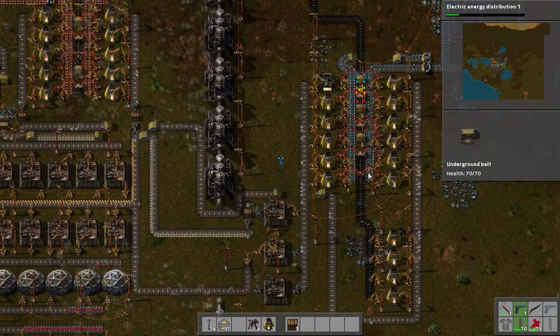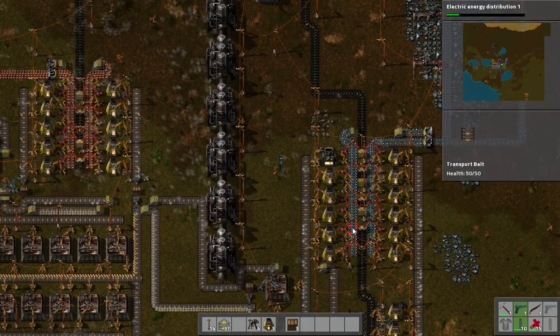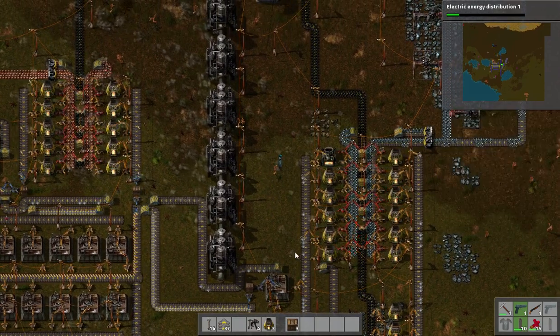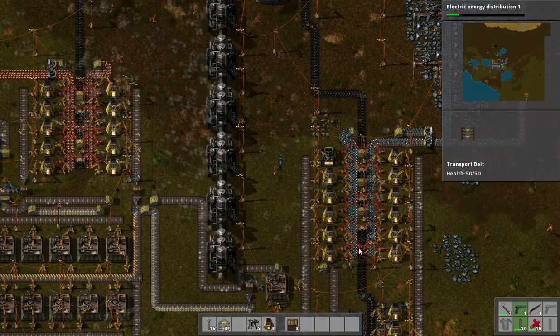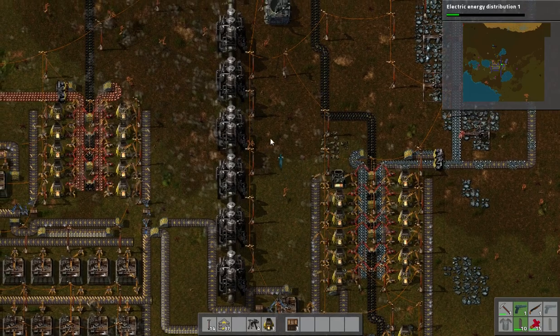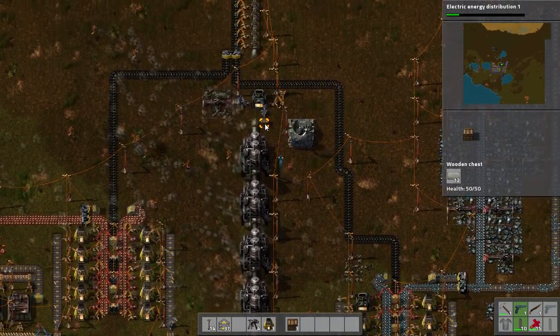Once I hit electrical, I'm going to have to basically rearrange all these furnaces because they're only going to have to move out one layer. But then I can get rid of the coal line down the middle, and I think I can get them running faster. So actually I just have to tear out the center line, and I can just do iron down the center into steel furnaces.